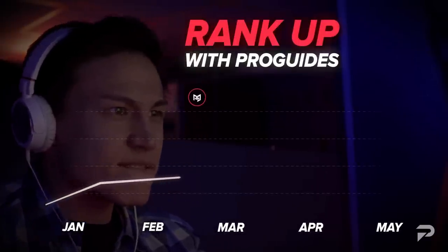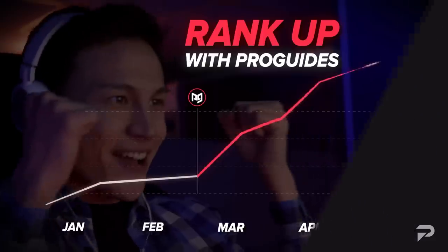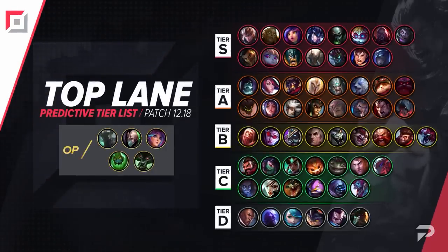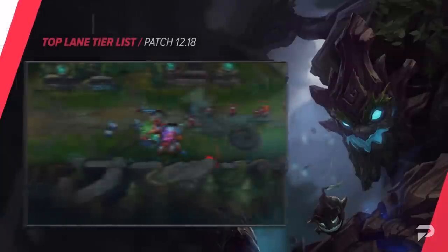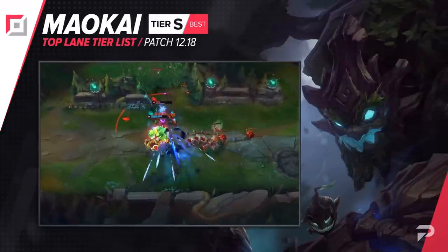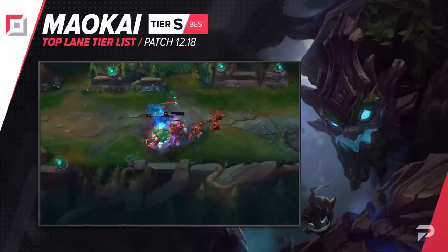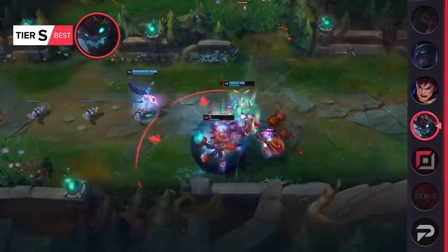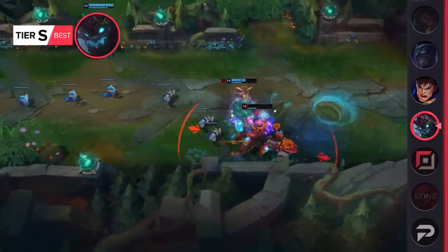With all of that out of the way, let's take a look at our updated tier list, starting with the top laners. Malkai's little revamp last patch caused him to really shoot up as both a top laner and support, so this patch we're seeing a little bit of role-specific balance. His damage will remain the same, but his healing is getting a decent chunk removed, going from 14 to 12% HP at max level. Overall, we still think he's going to be plenty strong, so we're just moving him down a single level to the S tier.